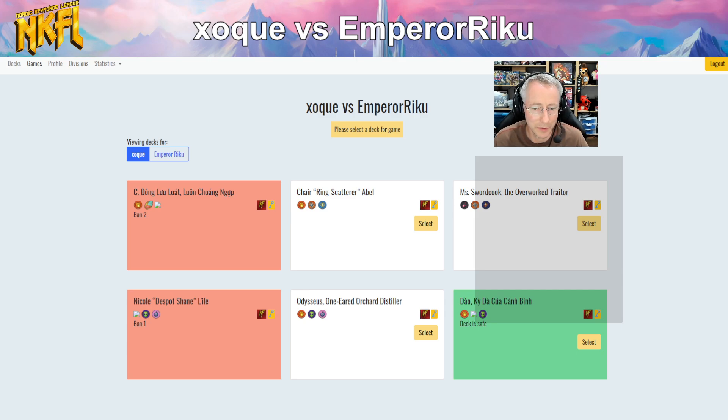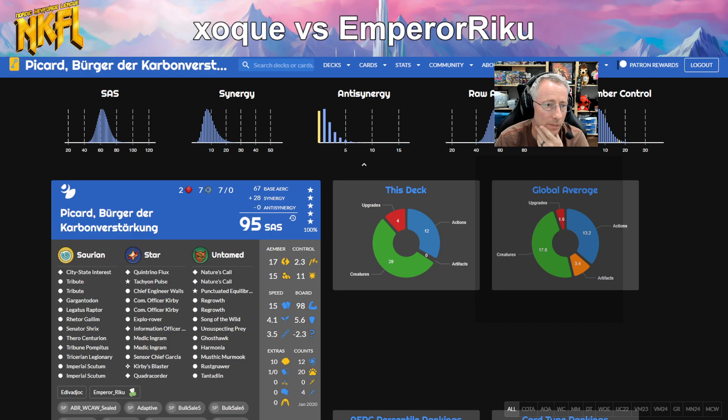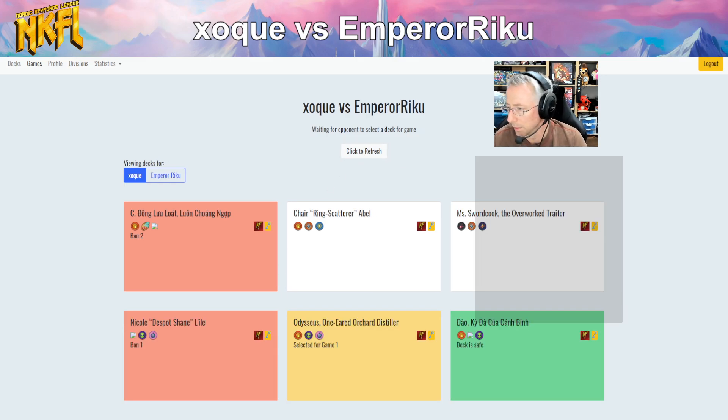He banned my other Vietnamese deck — that's sad. So what are we going to start with: Sword Cook, Chair, Odysseus, or Dao? I'm a little scared of Chair's matchups and Odysseus's matchups. Sword Cook is hit or miss. Dao might be good. Although Odysseus has a Holofast and a couple ways it can high-roll. Let's start with Odysseus.